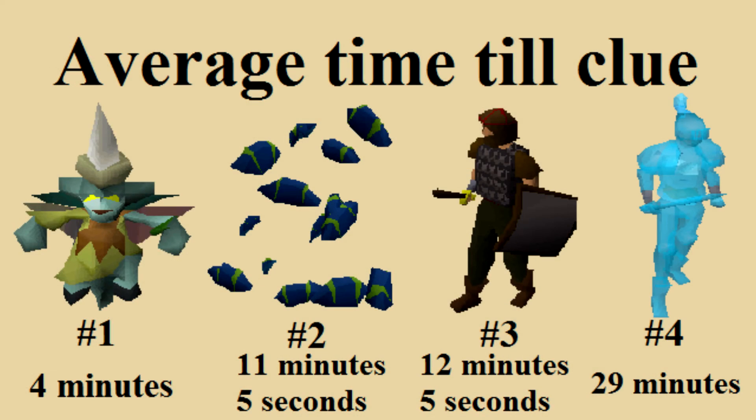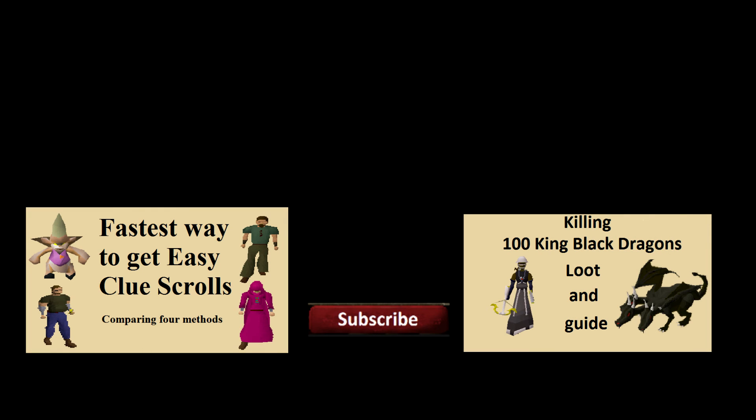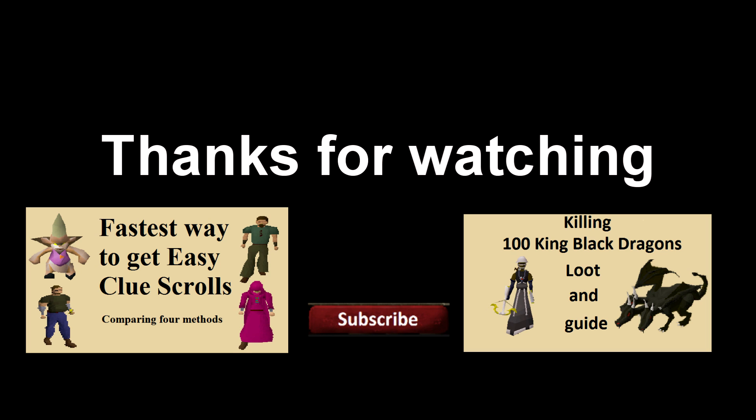Here you can see the average time until a medium clue scroll for each method. As you can see, Eclectic Implings are the best way to get medium clue scrolls. You can also buy Impling jars from the Grand Exchange, but I wouldn't recommend it as they are quite expensive. I hope you enjoyed this video. Let me know if you would like me to do the same sort of video for hard clues and what methods I should compare. Please do give me feedback on how I could improve. Thank you. Peace.